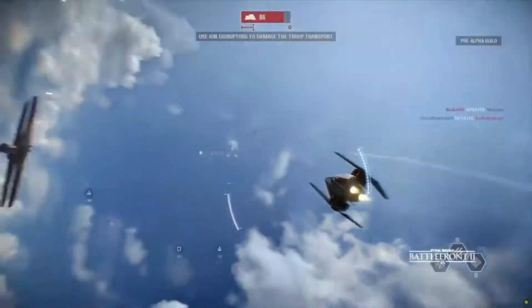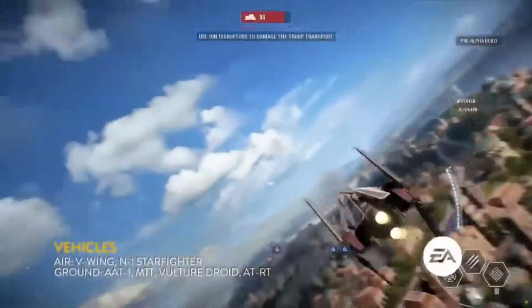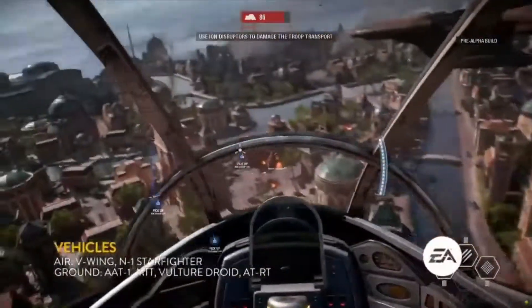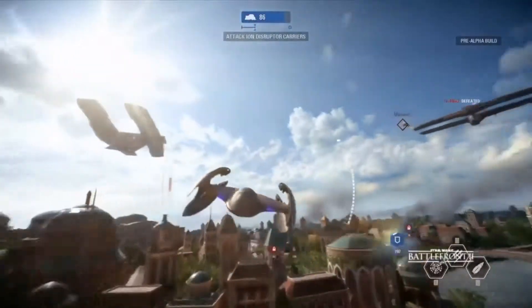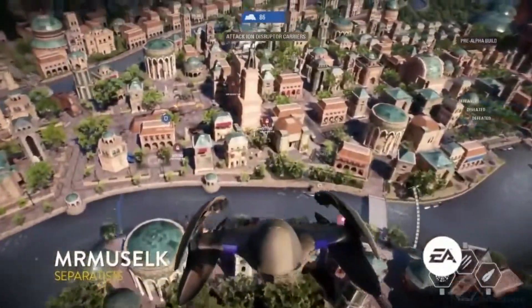We see a clip of the V-Wing just mowing some droids down there — just absolutely shredding. You're going to see this happen quite a bit, especially in this phase, because there's a lot of open field. You can just come through for some great strafing runs, great bombing runs, and eliminate as many people as you possibly can. Players will fear the skies and look for cover on this map, where it's already difficult to find cover in this phase.